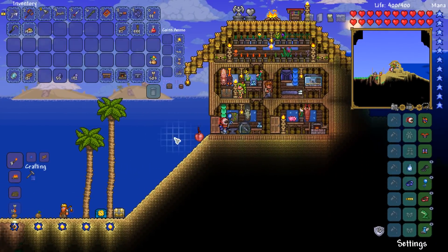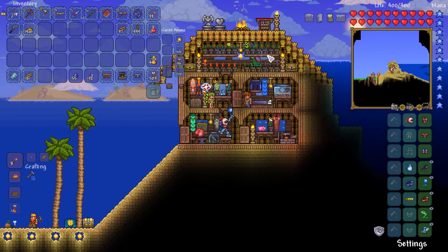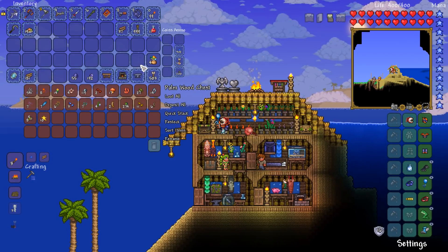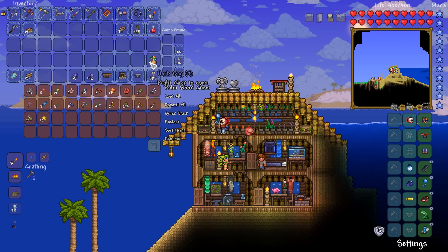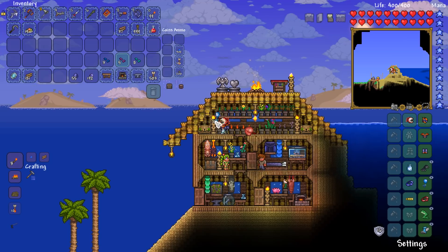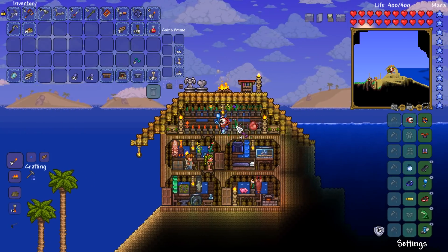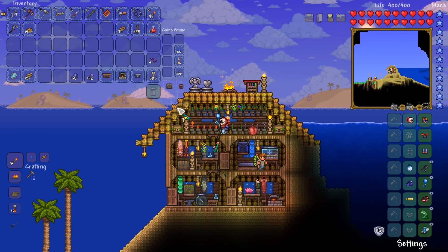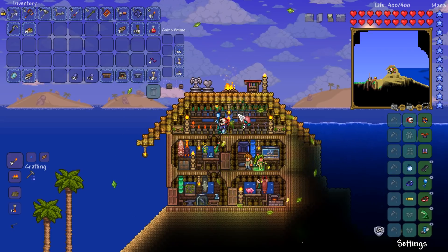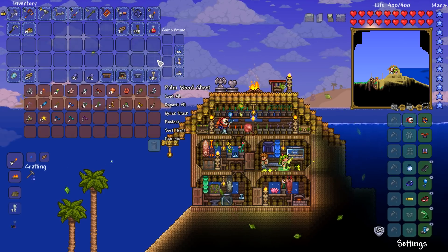I've already gone ahead and stacked away a whole bunch of my stuff. There's a few things I haven't stacked away - first of all, I want to put away all of the potion ingredients including fallen stars. We're going to open all of these herb bags. We've got four herb bags from the alternate world. We've got a lot of seeds - waterleaf seeds, deathweed seeds - now we can plant some more of those. A little bit of moonglow as well. Every single one is now filled up with something. Fan-freaking-fantastic.